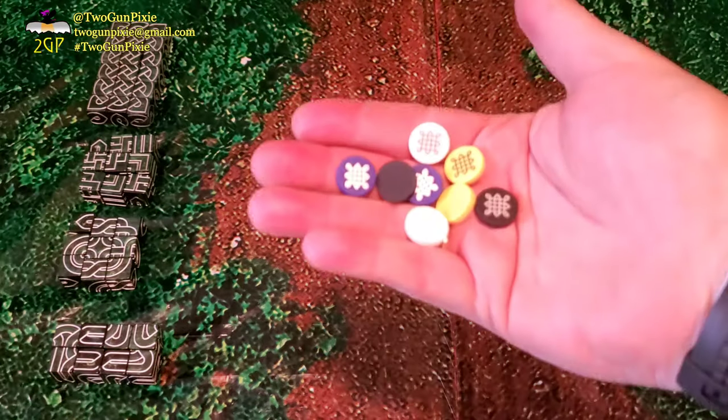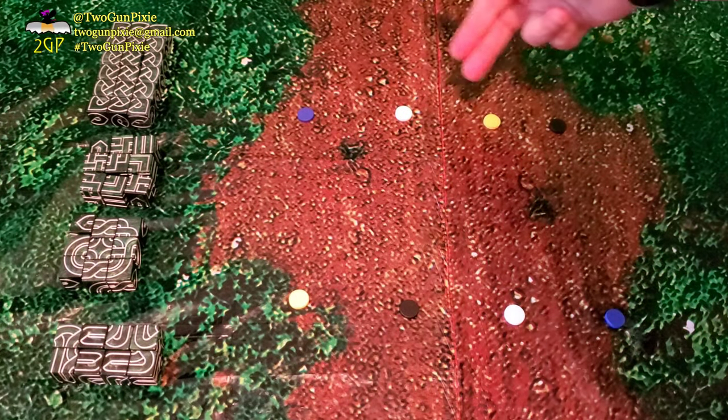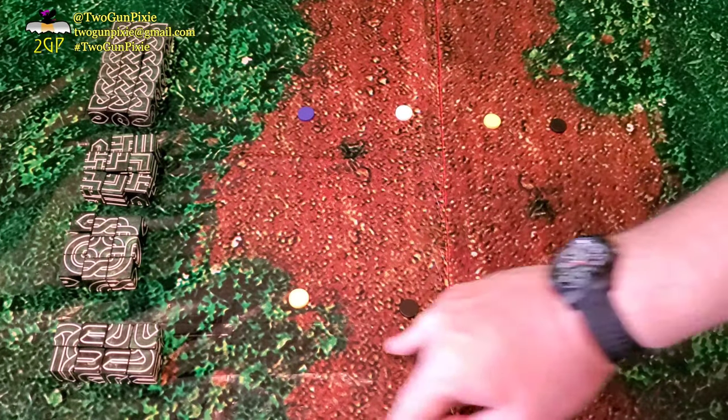Keeping the four sets of dice separated by their own respective sets, you are going to place them off to the side of the playing area, leaving your center area where all the action is going to take place. Next, you are going to take the 8 tokens that come with this game and set them up on the table, leaving enough space underneath the tokens for the placement of the dice.